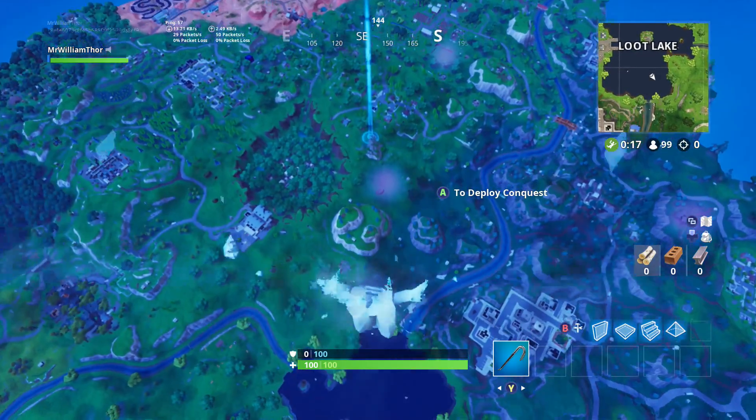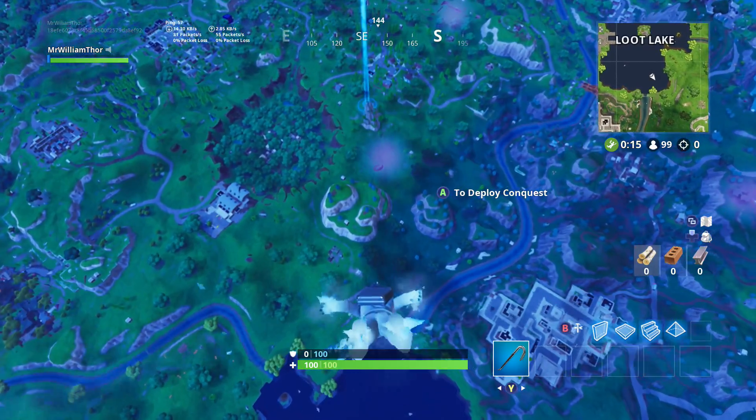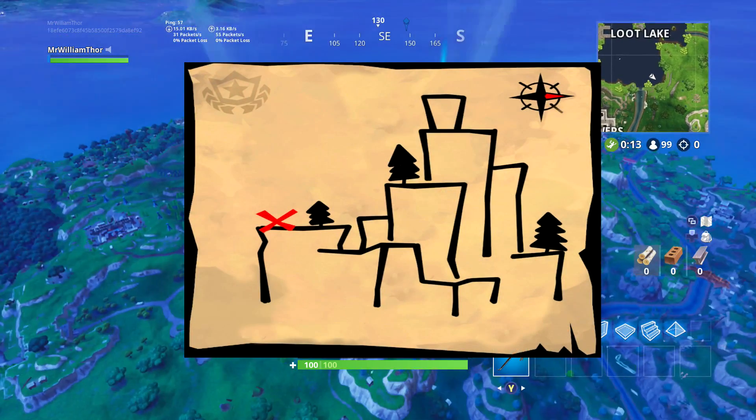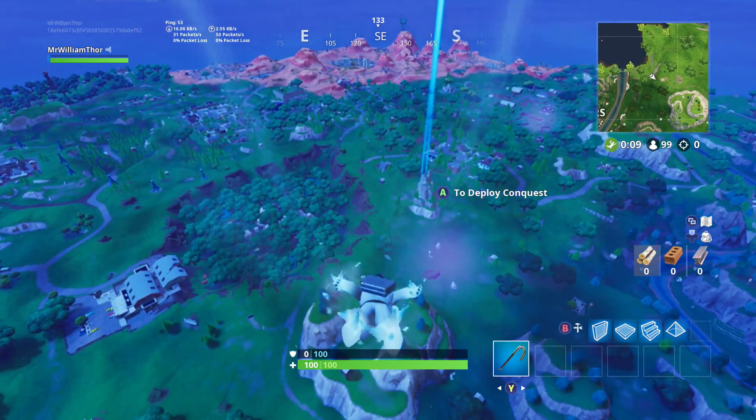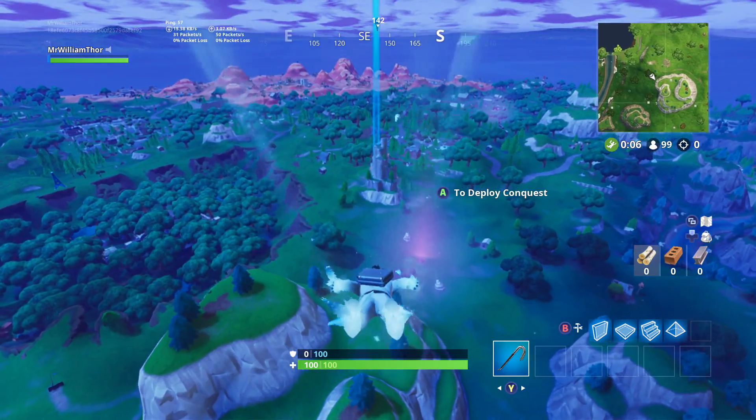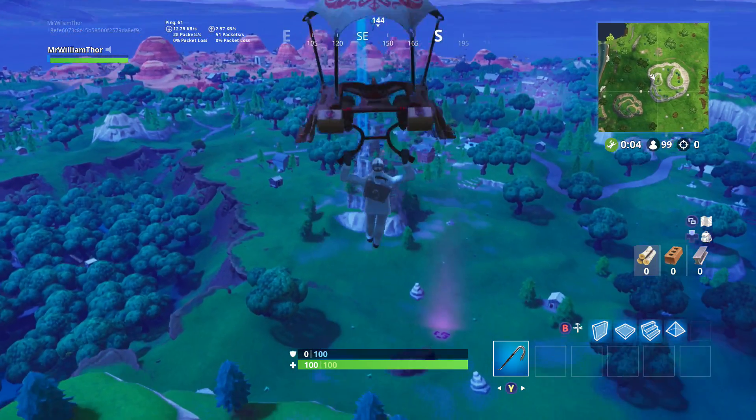What is up guys, Mr. Willamdor here and in this video I'll be showing you how to complete the challenge 'Follow the Treasure Map found in Shifty Shafts,' part of the Season 5 Week 9 Challenges. The Treasure Map takes you to the north of Salty Springs. So once you're there, land on the nearest mountain and you'll be able to find the Battlestar as I show you in this video.